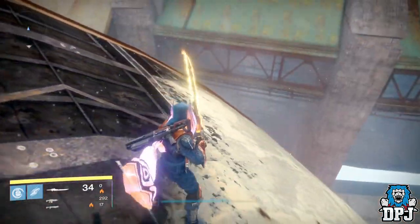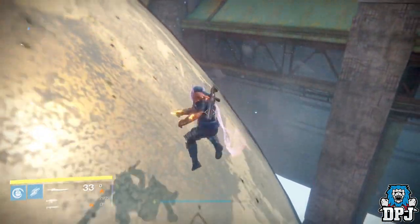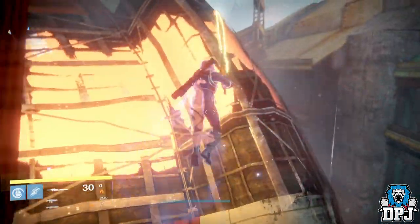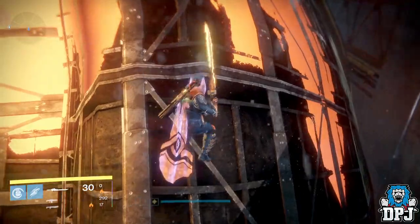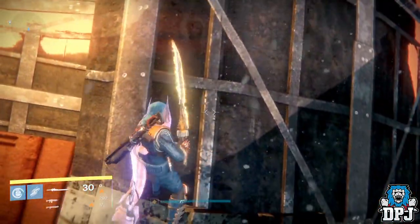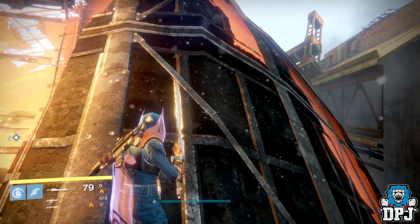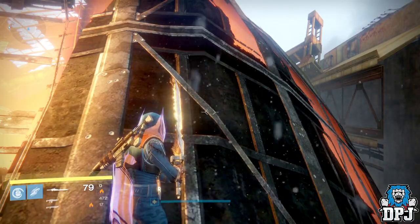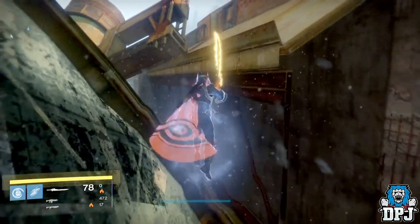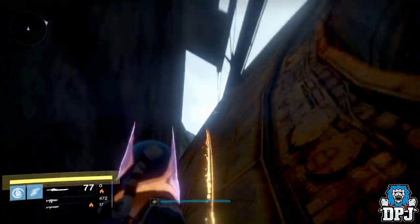What you want to do is follow the invisible wall until you actually fall down — just keep walking against it and eventually you'll drop. As soon as you drop, keep swinging that sword, keep pressing the melee button, and you'll get past the invisible wall eventually. You'll land on this platform right here. The great thing is if you die here you will respawn in this exact spot. Once you're here, jump and swing that sword until you land in the hole right here — once you're there you're pretty safe, you can do a bit of exploring.